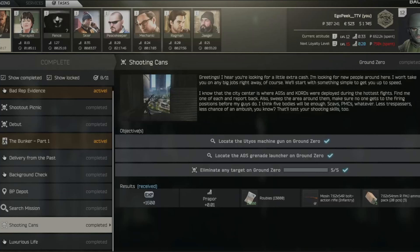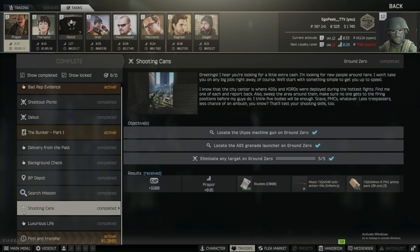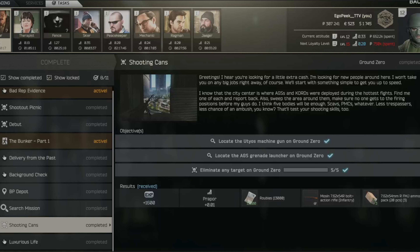Hey, how's it going everyone, this is Ego Peak bringing you a no-BS guide on how to do the Shooting Cans quest on Exchange from Escape from Tarkov. This task is found on the map Ground Zero. The objectives are: locate the machine gun on Ground Zero, locate the AGS grenade launcher on Ground Zero, and eliminate five targets — PMCs, scavs, or a mix.